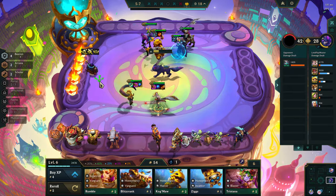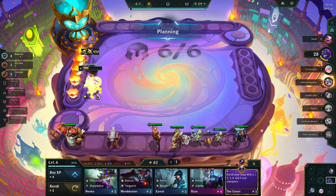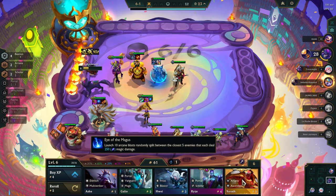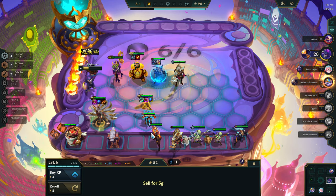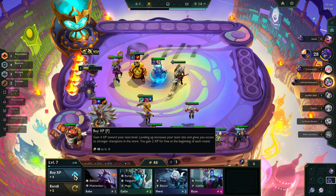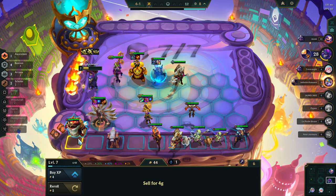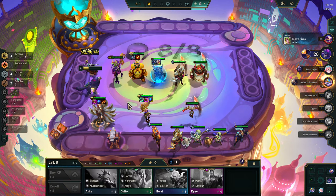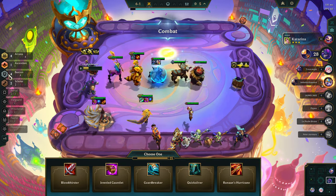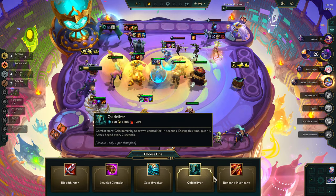There's Tahm Kench — he's like, oh, you talking about me, son? Here I am. Alright, I think we go all in. So now we're getting 68 AP. We have no tank item again, dude.